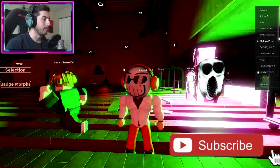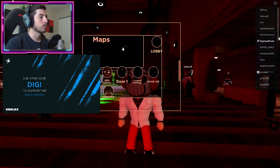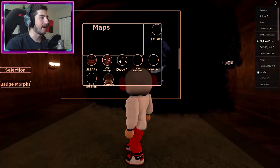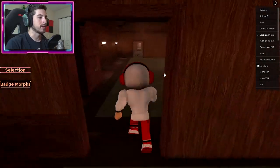There's my mouse — go open, click Selection, and scroll on down to Maps. We're choosing the Looped Hallways. Once you've done that, close the section, and we're gonna go down this way.